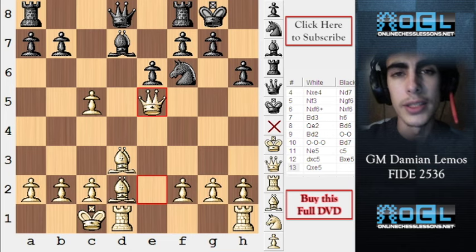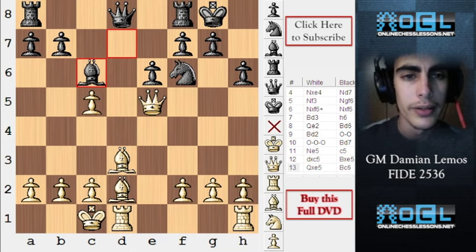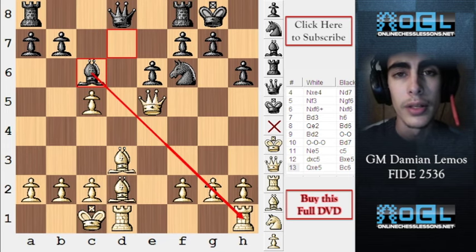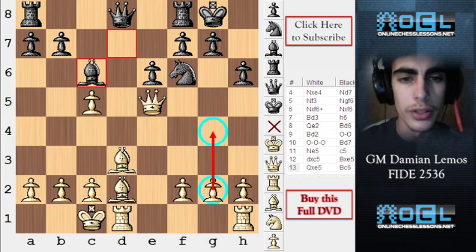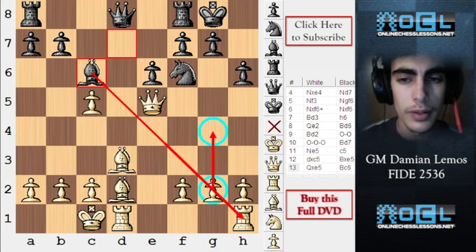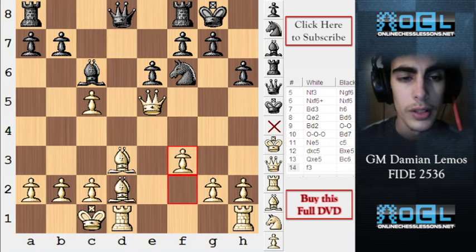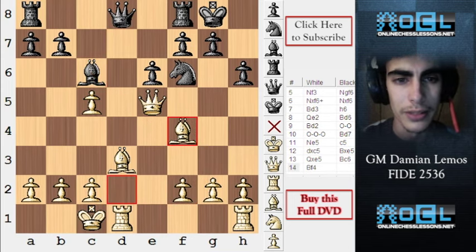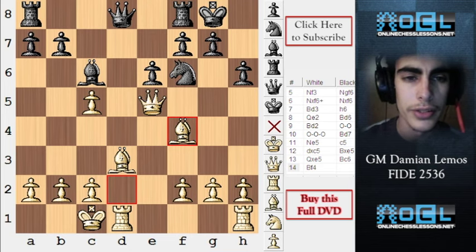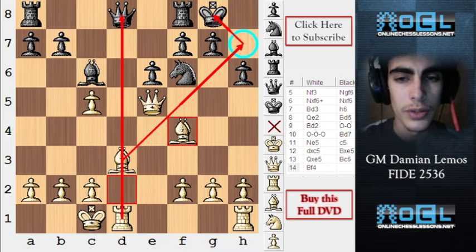If black doesn't create any counter play soon, he's going to be losing. He tries by playing bishop c6 — apart from attacking the g2 pawn, he wants to stop g4 because then the h1 rook gets under attack. In this game, white decides to go bishop f4. We can just go f3 as well, which is interesting because we are blocking this bishop's diagonal. White plays aggressively with bishop f4, which is also a nice way of defending because now we threaten bishop h7 check and then we can just get the queen on d8.